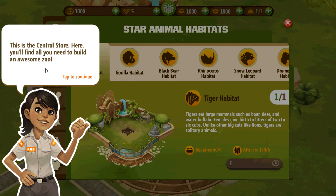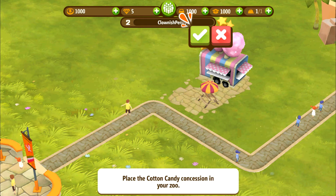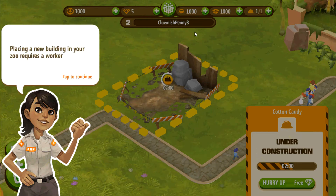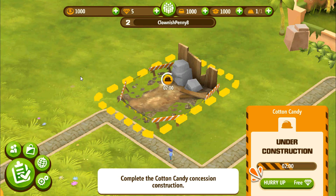This is the central store — here you'll find all you need to build an awesome zoo. And here I am struggling to turn the concession stand, which apparently I can't do. Placing a new building in your zoo requires a worker. Once construction starts, you can choose to wait or speed it up — use diamonds to accelerate it. They can be collected from multiple sources, but for now this is free.